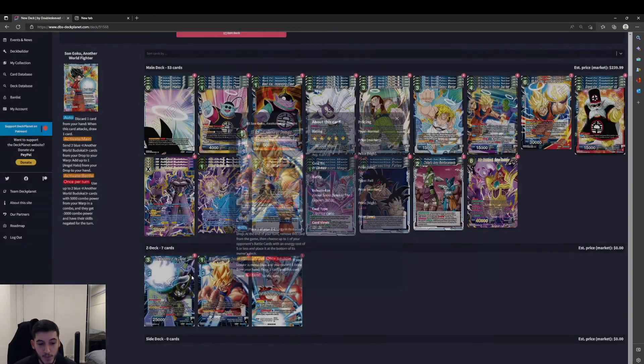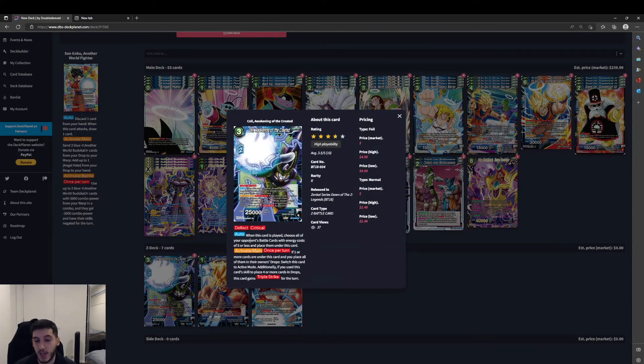And then we've got Cell, Awakening of the Created — a 3 specified blue, 2 Z energy, 25k with Deflect and Critical. When this card is played, choose all of your opponent's battle cards with an energy cost of 5 or less and place them under this card. Activate Main once per turn: if 1 or more cards are under this card, place all of them in the owner's drop area and switch this card to active mode. Additionally, if you use this skill to place 4 or more cards in the drop, this card gains Triple Strike for the turn. Exceptional — being able to give this card Critical, Triple Strike, re-stand it, and swing with a 25k Critical Triple Strike. It's really good if our opponent doesn't have many negates, and being able to bottom-deck the entire field at 5 or less is also really good.